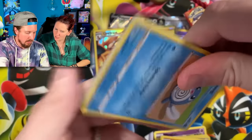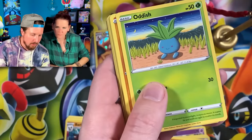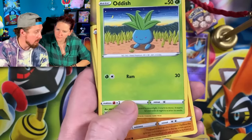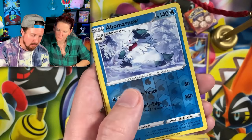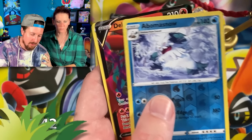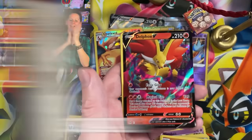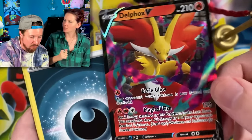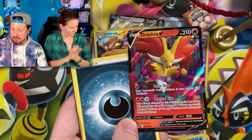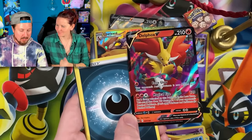Don't worry, I got it. We got Oddish — card number one from the set! Growlith, Lickitung, Slugma — oh wait a minute, wait a minute! A Delphox V! We actually need that one for the binder! Delphox V ultra rare Pokemon card — right up there in the VIP section. The Very Important Pokemon card section.